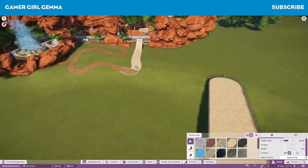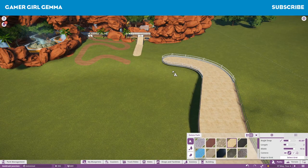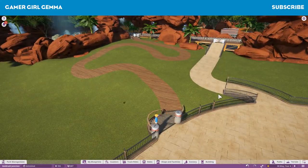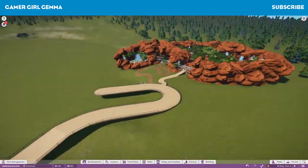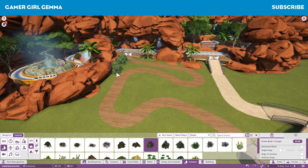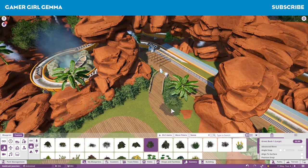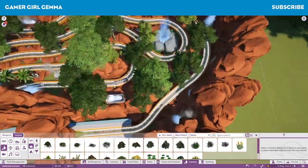I came across this one - I'm not sure if this is Frontier-made or from the workshop. I'm not 100% happy with it. I mean, it is amazing and someone would have taken hours putting this together, but it wasn't really what I was expecting when I placed it in. I didn't actually realise that it was just pretty much a flat track ride - I thought it was a proper log flume with a few hills and drops, but it's not.